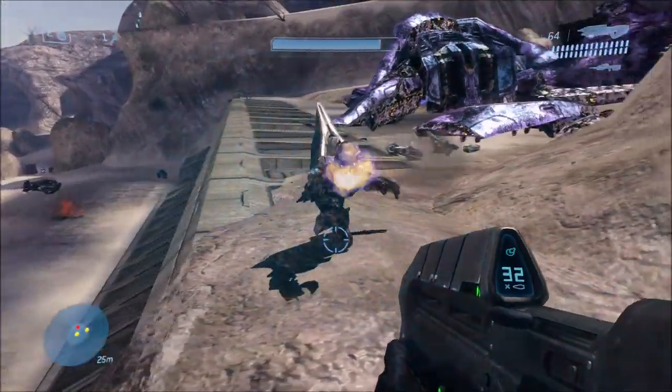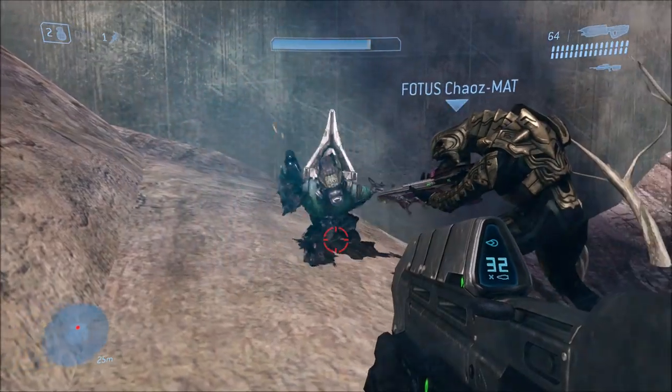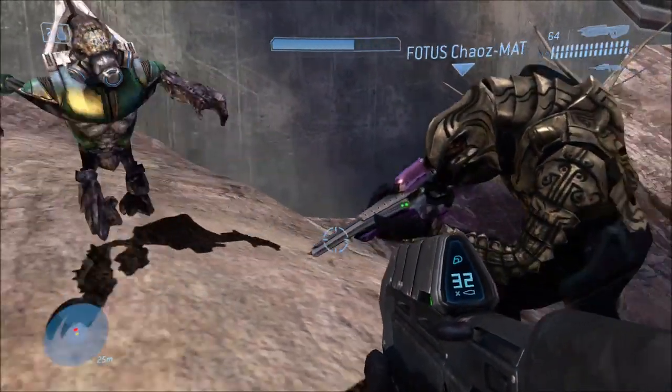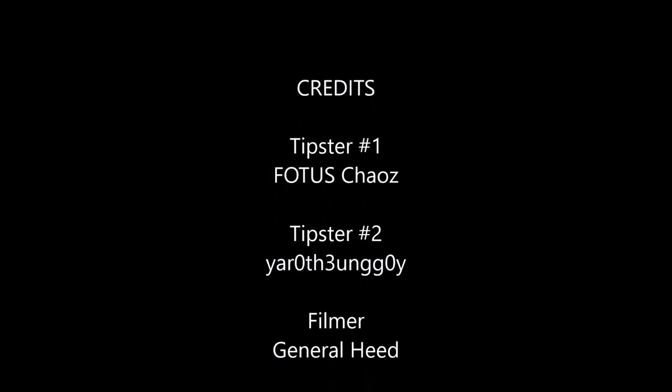So why do these grunts exist and have spikers? Is it an easter egg? Probably not — I think it's just a mistake or an oversight. The phantom is full of brutes that use spikers, and it's possible that they gave spikers to all the brutes and then accidentally also gave it to all the grunts as well, since everything in it has spikers. So it's probably an easy oversight, but we'll never really know for sure — only Bungie really knows how that happened.